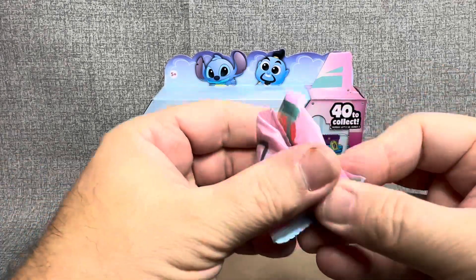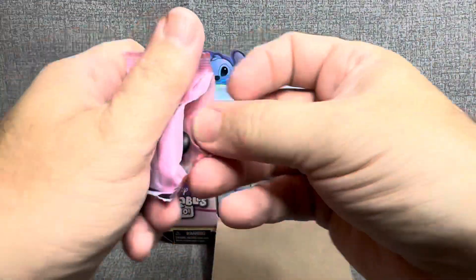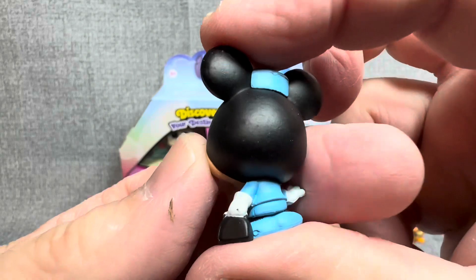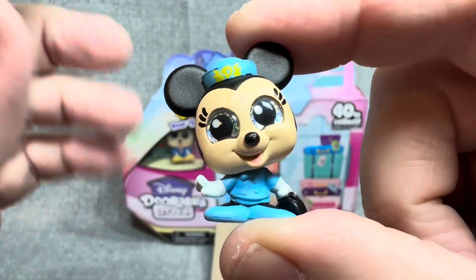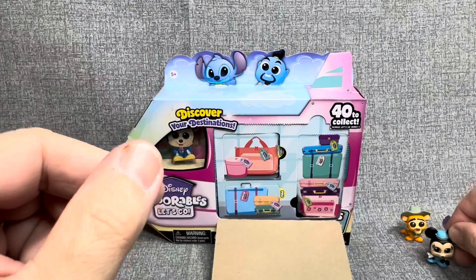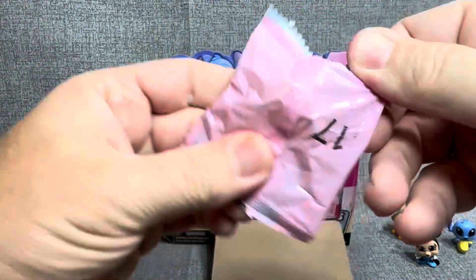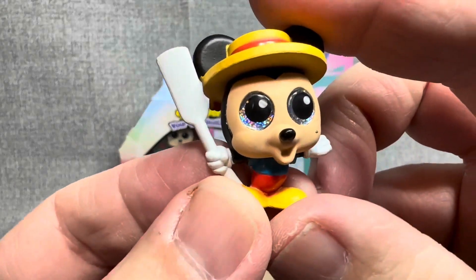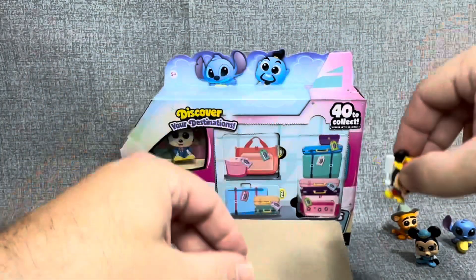Let's get right back into these three figures we pulled out of our second luggage compartment. We've got number 33 — we've got Minnie! What a cute little figure. Minnie looks like she's ready to get on board a 747 and take off to places you can only imagine. And we have number 17 — it's the Venice Mickey! His oar, his cute little hat. So we got back-to-back Mickey and Minnie. That's really neat.